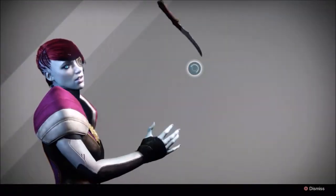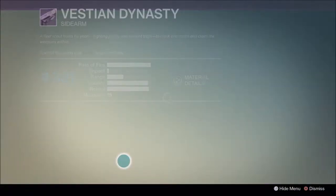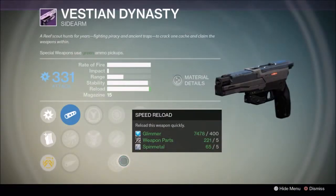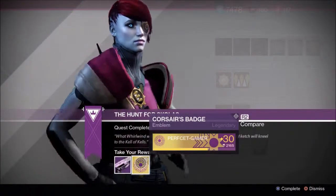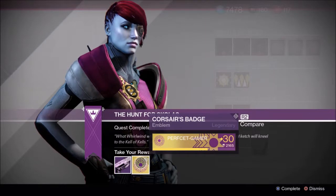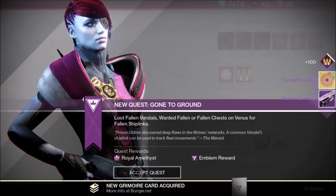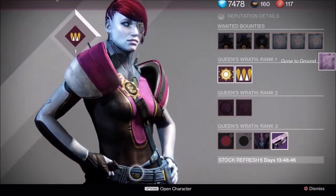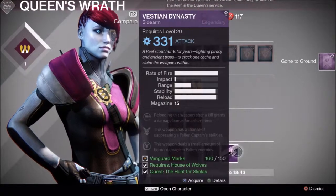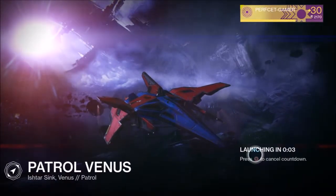Yo guys, Lyric here. Today we're doing the next quest on Destiny House of Wolves. I was going to do this originally as a let's play but it's too short — it's basically a patrol on Venus. Let's talk about the weapon I just got: Vestian Dynasty. That gun is sick. I'm going to show you a bit of that in this video, and you get a new emblem from the last quest you do. The quest is called Gone to the Ground, and basically you have to do a patrol on Venus and kill Fallen and collect 200 of something.